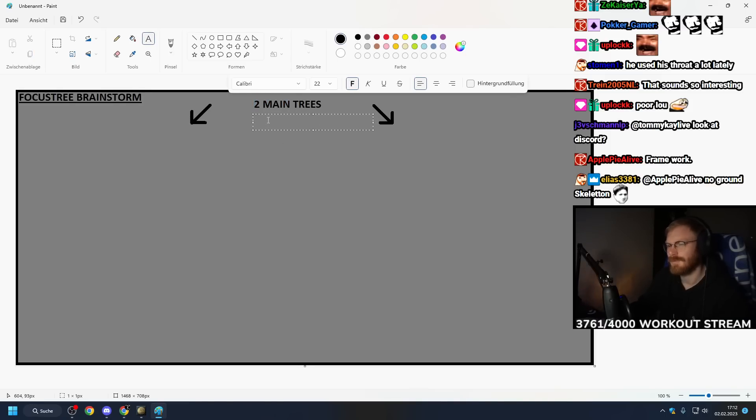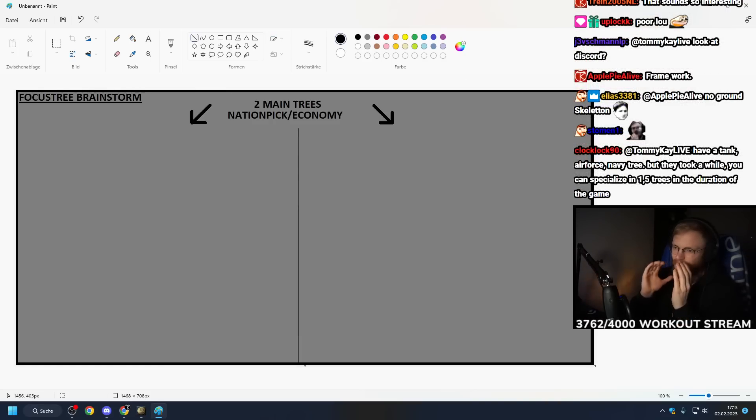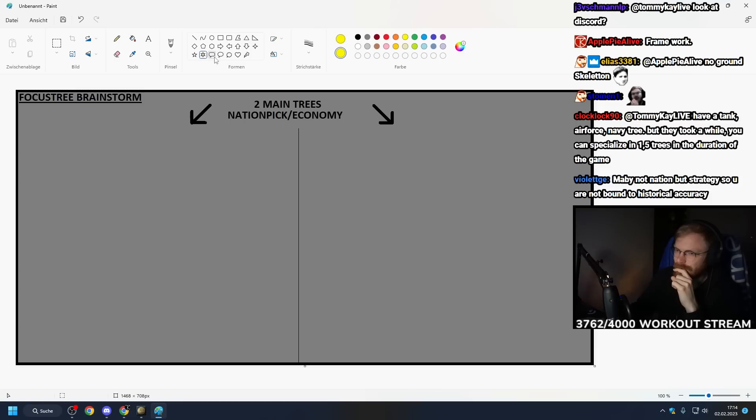I want four tank divisions and two 40-width infantry divisions where I've made a choice and my army plays a very specific way - not just 'I have one cool division now.' But are we all agreeing the focus tree has two main wings: one economic build-up tree and one nation pick tree? When we get to nations, industry is tied to the nation - for example, Japan versus USA have wildly different industries, and that's part of the game.